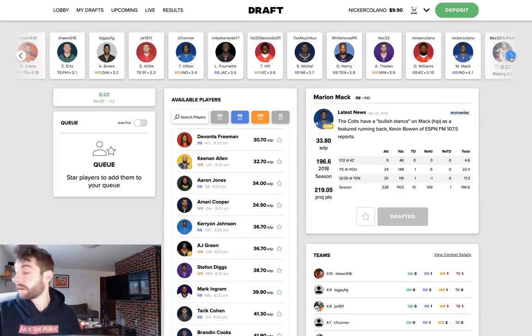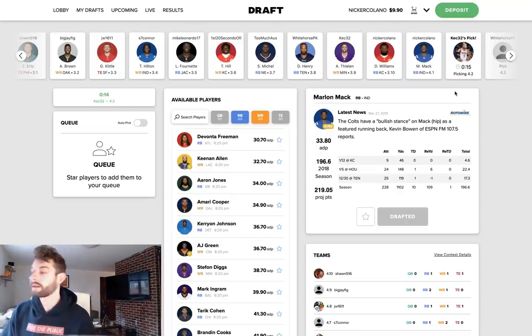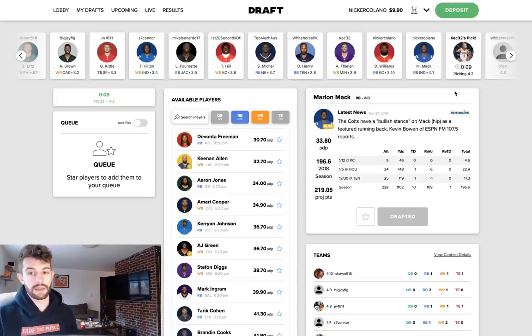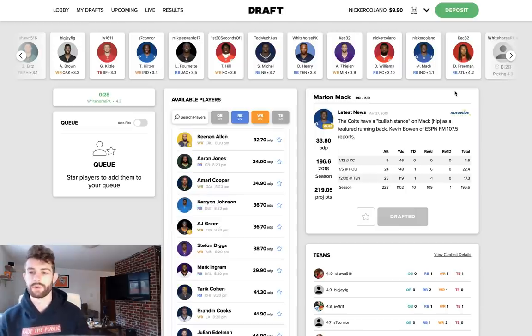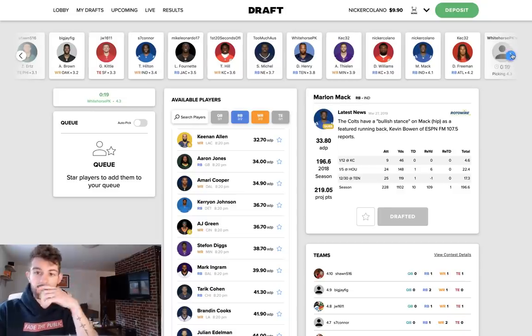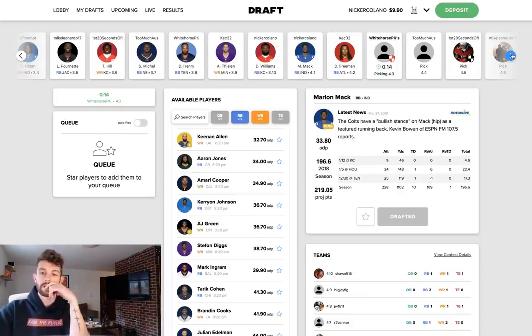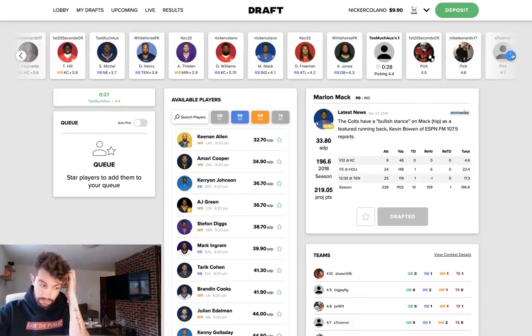So I ended up with two wide receiver ones and two running back ones. Damien Williams — he had that crazy streak at the end of last year where he played in six games, was their starter, and scored ten touchdowns in six games. They extended him after I think it was week 13 or 14, which tells you they want him on the team. They signed Carlos Hyde to like a one-year, two-and-a-half million dollar contract — he's just there for depth. That pretty much signifies they're not going to be drafting another running back super early, which is great for Damien Williams.